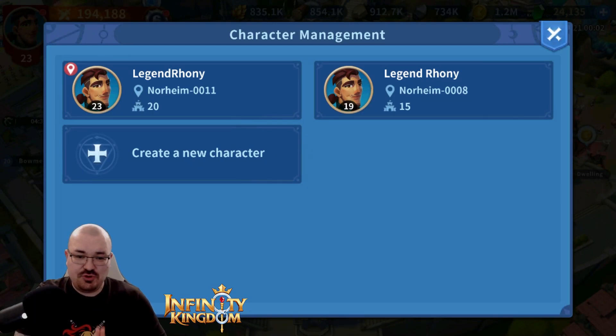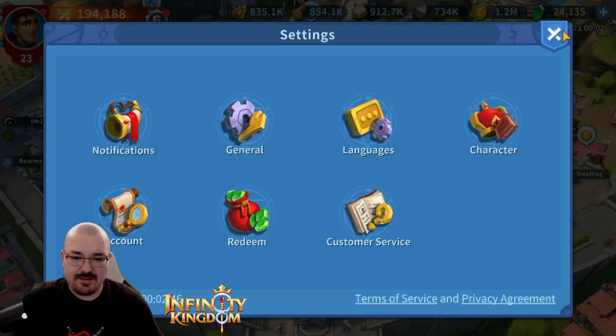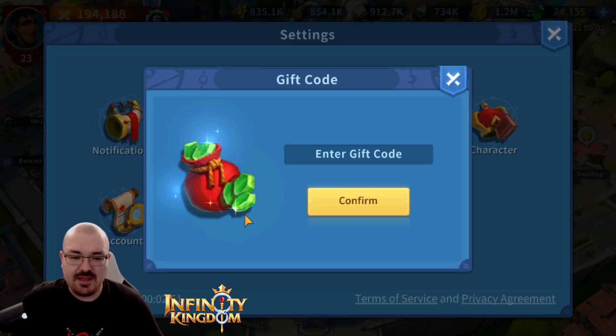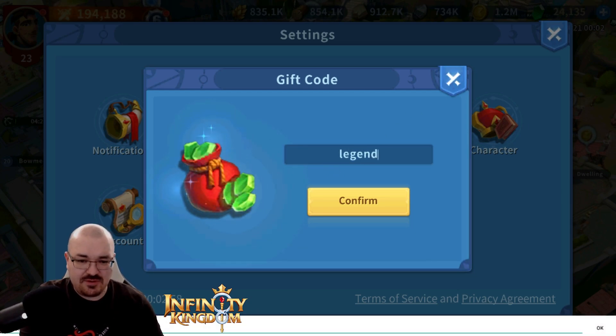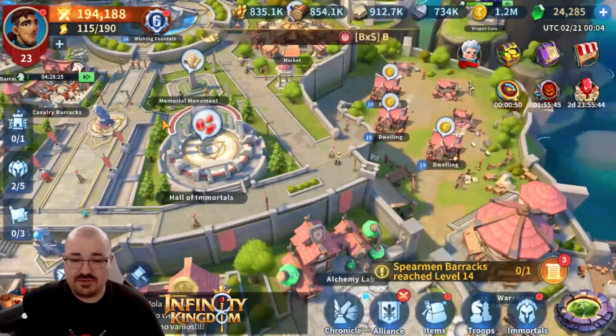I also want to give you an invitation to join our kingdom. I'm in Norheim 0011 — make sure you join Raslan, because you can choose between three kingdoms: Idvia, Vitas, and Raslan. And as an extra thing, from your settings when you have the gift code, just type 'Legend Ronny' and press confirm to get your starting gift.